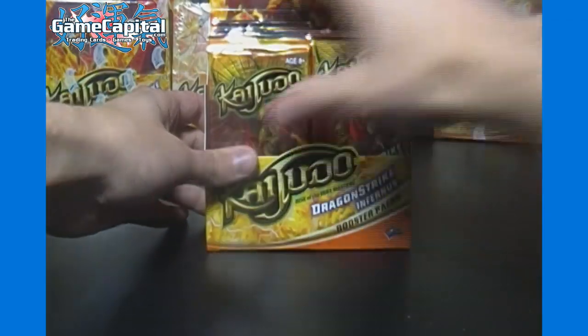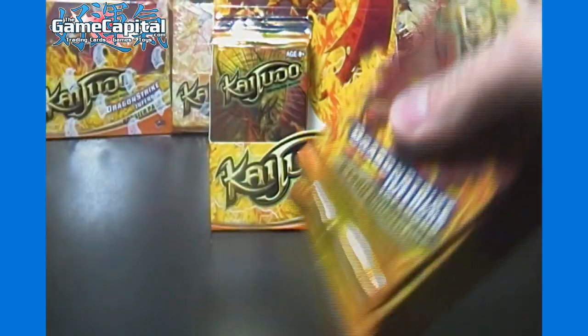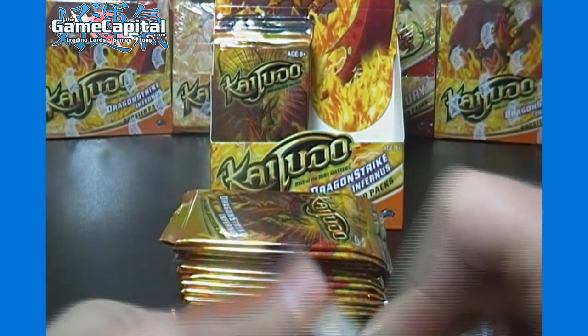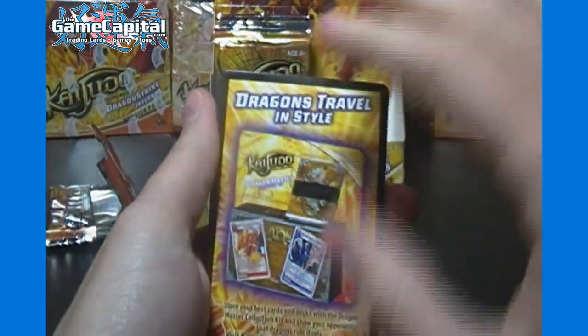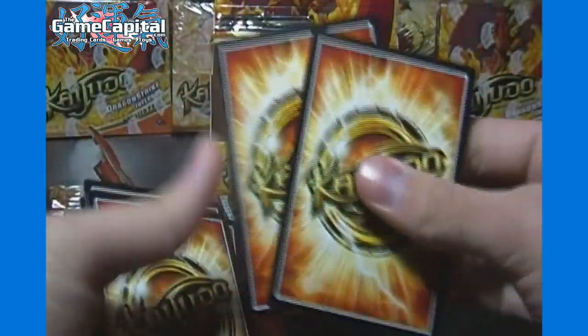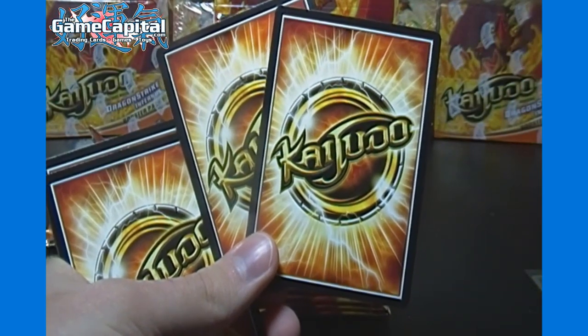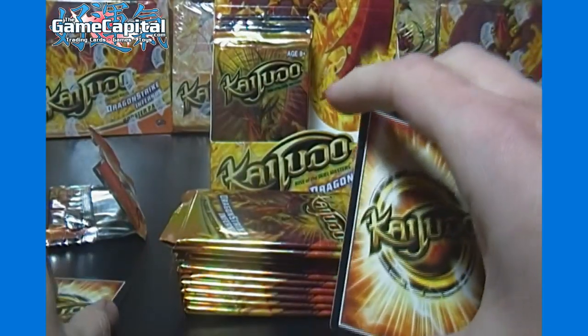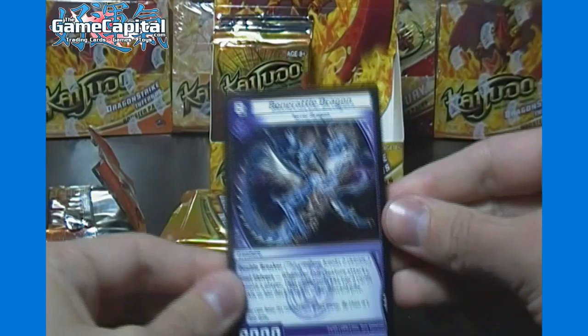Last box we had two super rares on the left side, so we'll save what may be the best for last and open the left-hand side after the right-hand side. If you want to see all the commons and uncommons from this set, watch the first box opening we did. To avoid excessive repetitiveness, we're going to show you just the last two cards in the pack — these should be a rare plus, who knows, either a foil or a common or uncommon. The rest we'll put to the side so we can get through the box a little quicker.